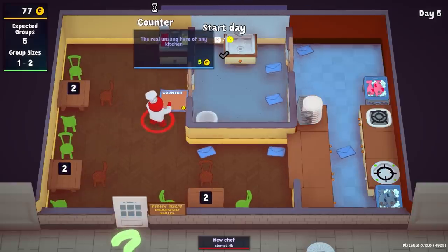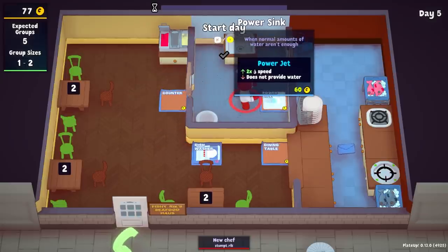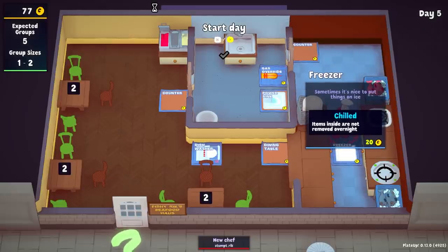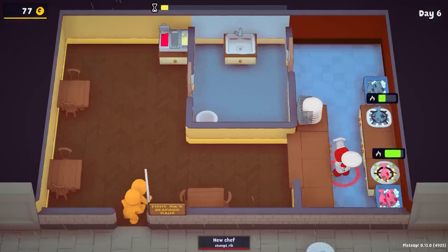What do we have available to us now? We have $77. Another counter. A dishwasher — again, $120. Would love to have you but you're so expensive. I got the power sink, gas override, counter, and ooh — the freezer. Items inside are not removed overnight, but this is just a freezer, not a freezer compartment. How many items could I fit in it? I think I could only fit one item. I'm going to not buy anything today — I'm going to skip. Hopefully that doesn't bite me in the ass.